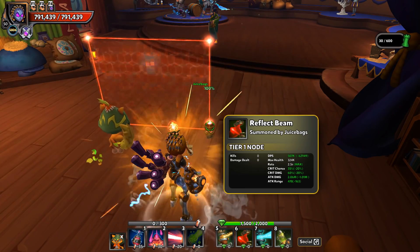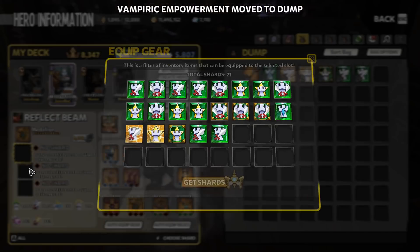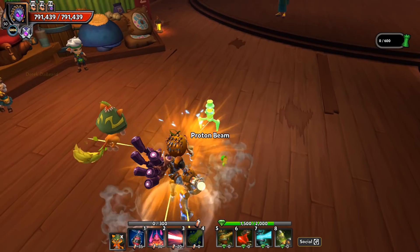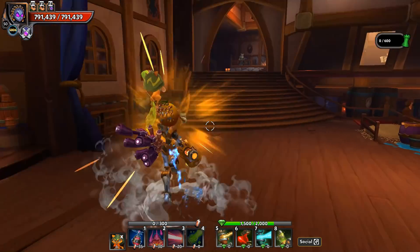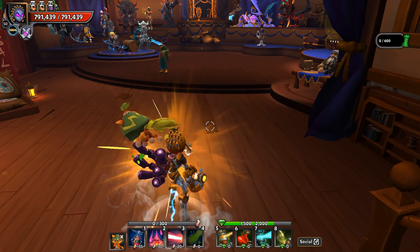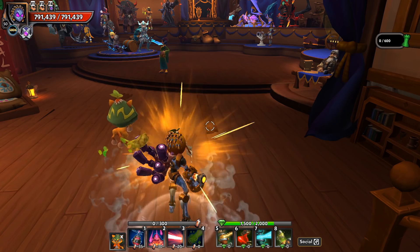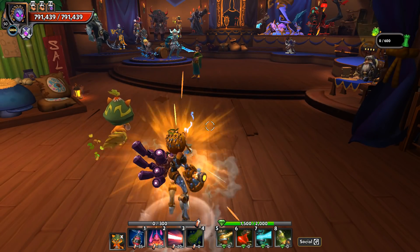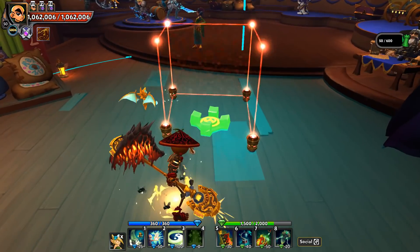Tenacity blocks cyborg attacks — the reason you'd use tenacity on any defense is because you don't want cyborgs disabling your stuff. There's no direct counter to frost orcs other than outranging them or overcapping defense rate. Tenacity won't change whether frost orcs freeze your defenses, so frost orcs can still be a problem, but you can manipulate the build to focus on taking care of those.